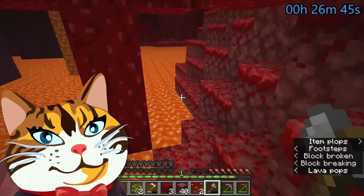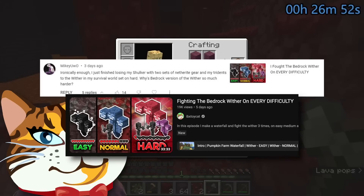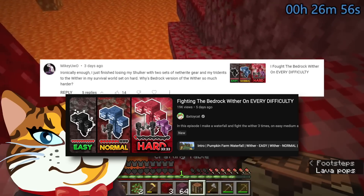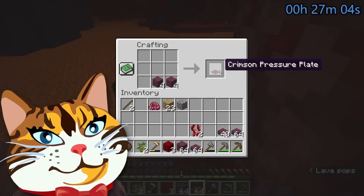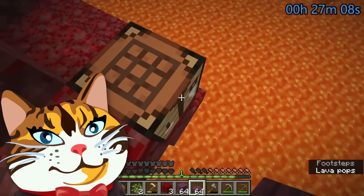I fought the wither on every difficulty for Bedrock this week to show the difference — it was insane on hard difficulty. Someone says they just finished losing their shulker with two sets of netherite gear and their tridents to the wither in their survival world set to hard. Why is the Bedrock version of the wither so much harder? This is something a lot of Java players don't know: Bedrock difficulties have so many more variations — it's not just more damage.